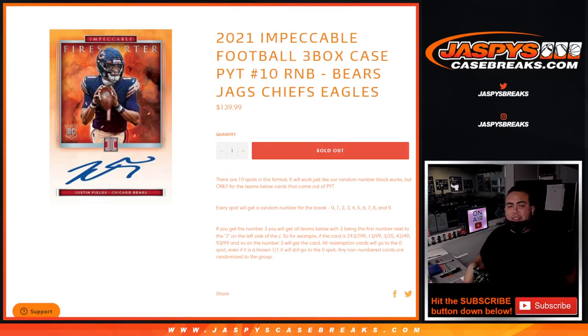What's up everybody, Jayson here for Jazz Beats CaseRace.com. 2021 Impeccable Football sells out with this random number block for pikachu number 10, featuring the Bears, Jags, Chiefs, and Eagles. You get a piece of all these teams for a fraction of the price. We go by random number block, so everybody gets a random number from zero through nine, going by the first number on the left side of the serial number dash.